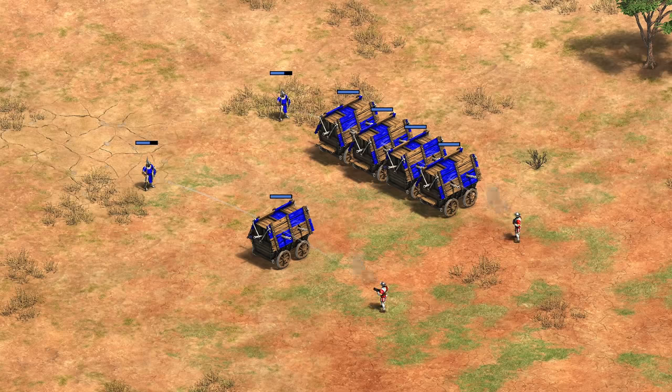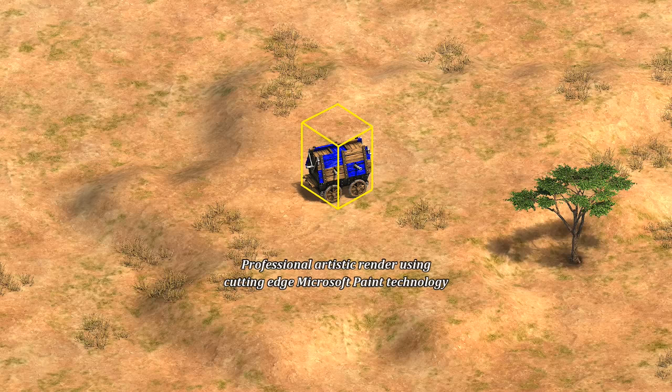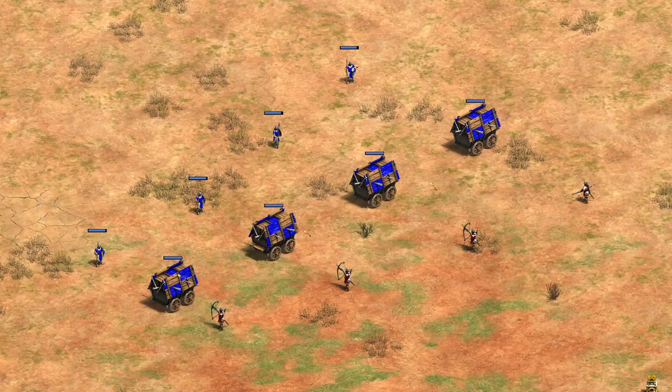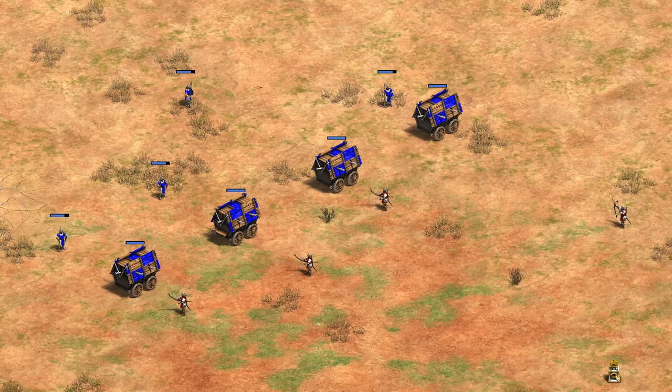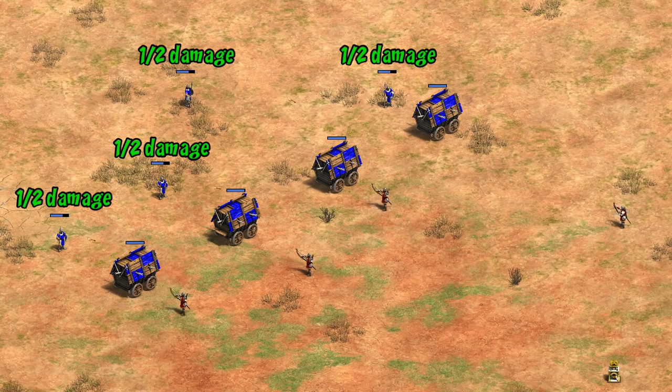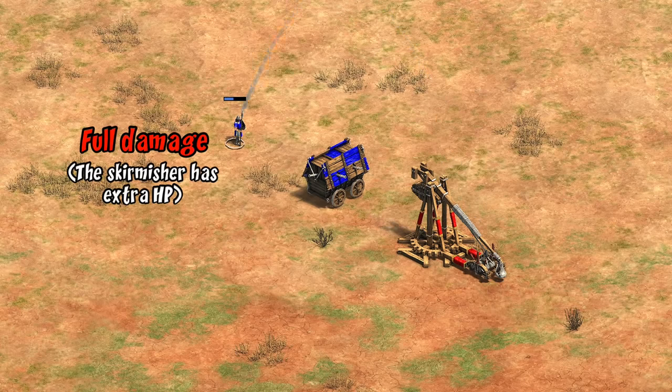That got me wondering how exactly the game decides if a Hussite Wagon is blocking a projectile or not. After some testing, the explanation seems to be that the wagon has a hitbox that extends a bit into the air — the game checks to see if the arrows pass through any part of it before reaching the intended target. Here it looks like all the archers are firing over the wagons, but for the two on the left we get the effect and for the two on the right we don't. The farther apart the two units are and the closer the wagon is to the center of the arc, the more likely this effect seems to be.